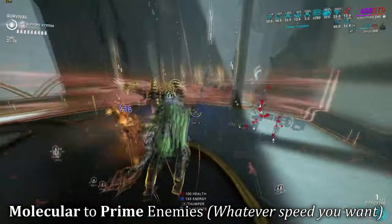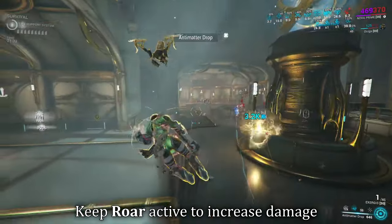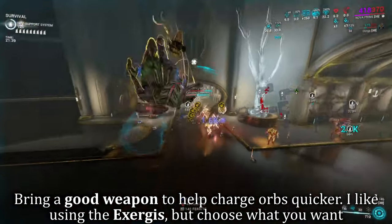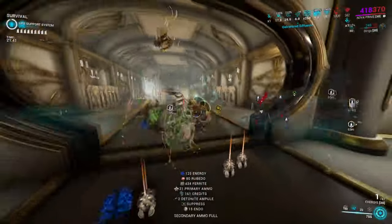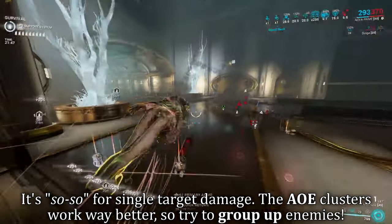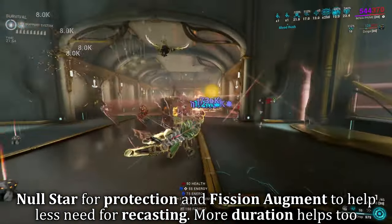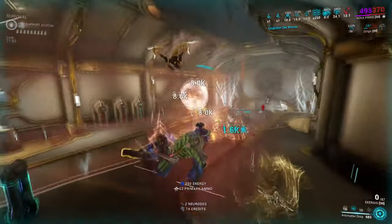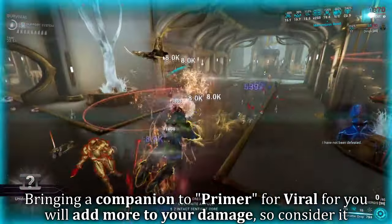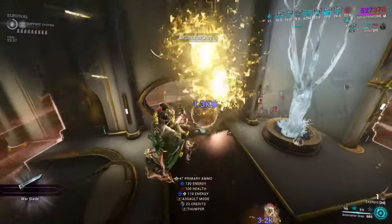That was phenomenal. Highly recommended. I would personally prefer the Null Star build, but this Antimatter Drop build is definitely worth trying — it's an interesting and fun playstyle. It just depends on whether you like line-of-sight checks. Some people really don't like that mechanic, but for the most part you should be fine.